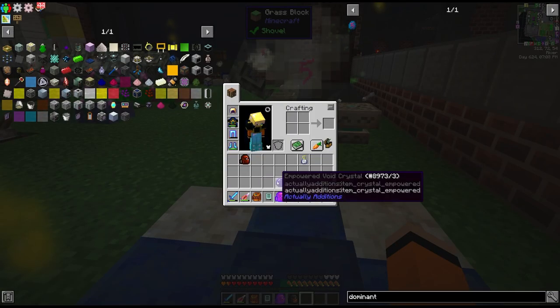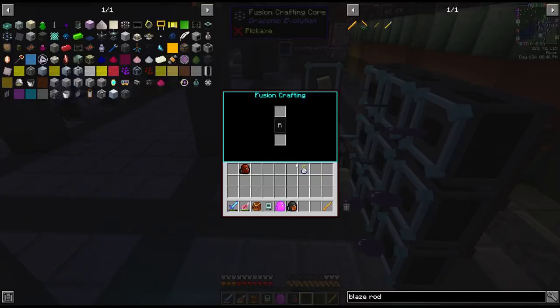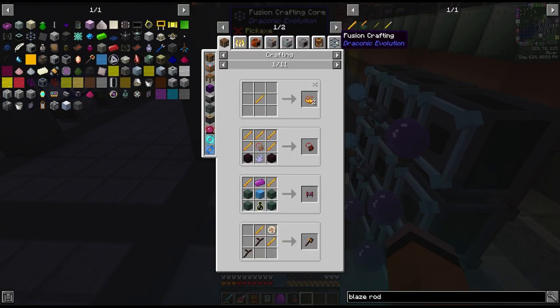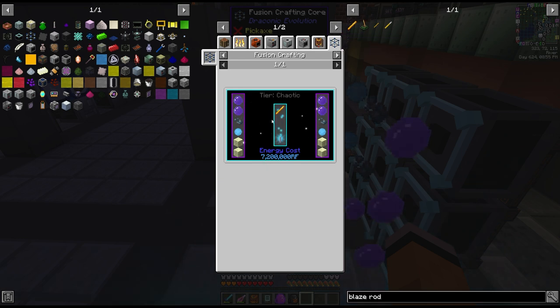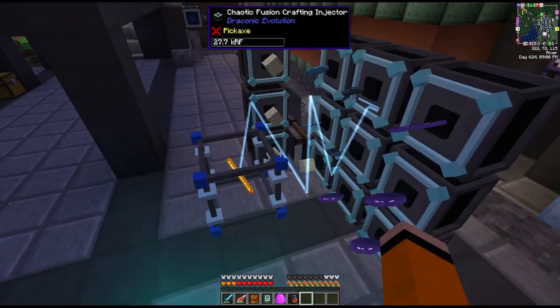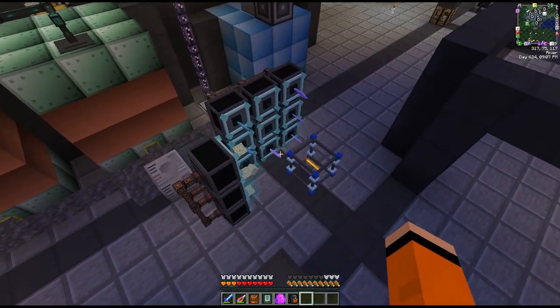That's four and with that I think we're ready to craft our end rod. We got all the items placed, we just have to start this craft. Actually I didn't check how much RF this uses - 7.2 million. This is actually quite a bit more than the artifact we crafted last episode, but it should finish. It just might take a while.